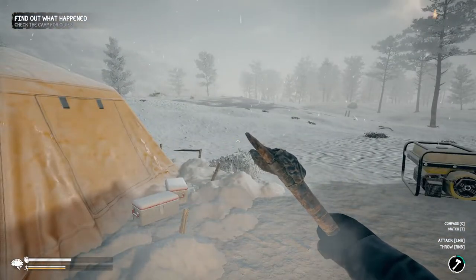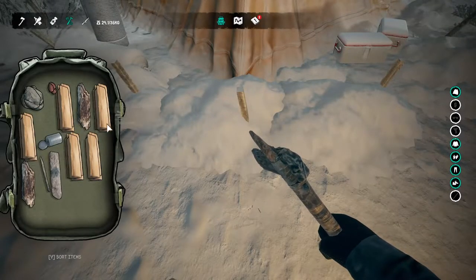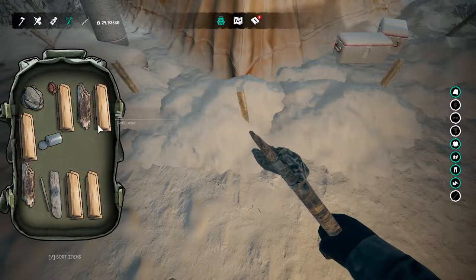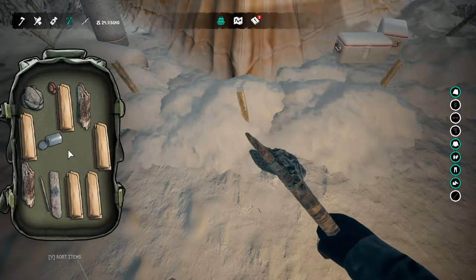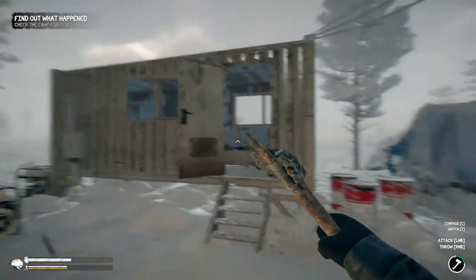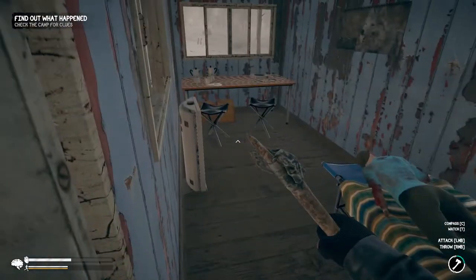It would be nice if there was some indication whether you're warming up or cooling down — that kind of confused me. I'm wondering if you can actually rearrange your inventory — oh, you can! Nice. I have warmed up. There was something in here too — this is the other part of the map. These crates are a bit of a troll though, there's nothing in them.